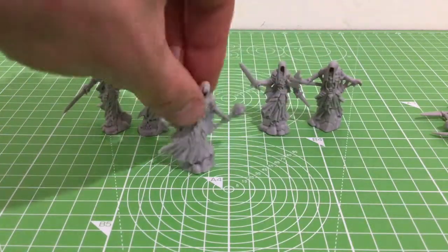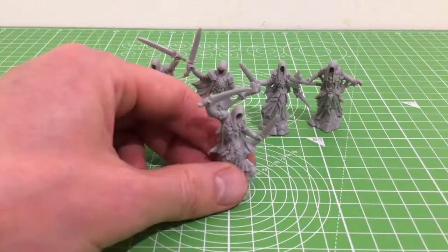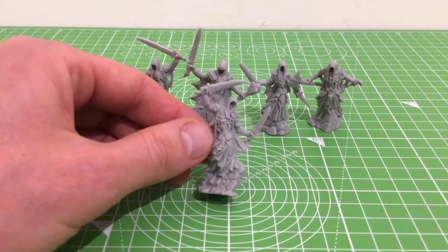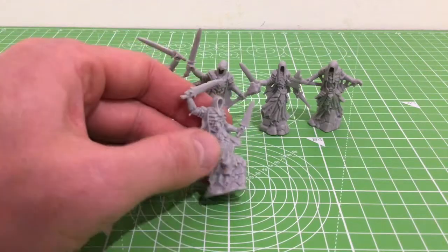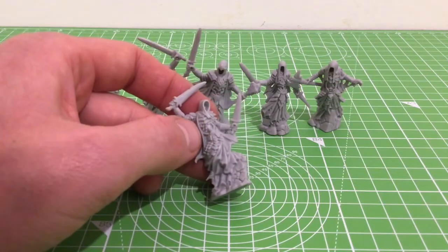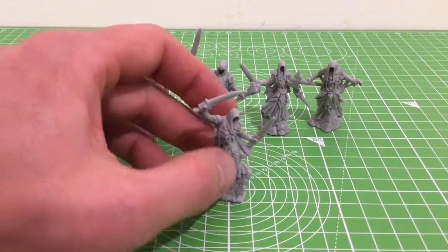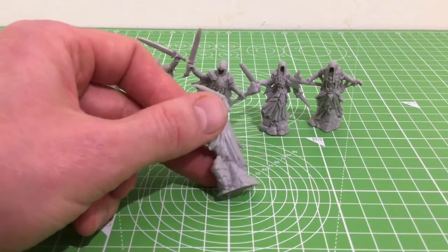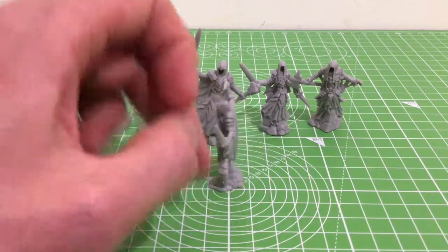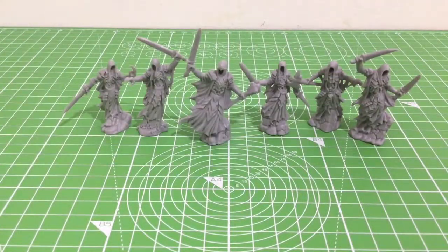Last up — another double sword figure with a little more armor, a slight turn in the hip, no face, double sword, nice cape, and a slightly larger stone base. These are fantastic — you could definitely use these in-game.